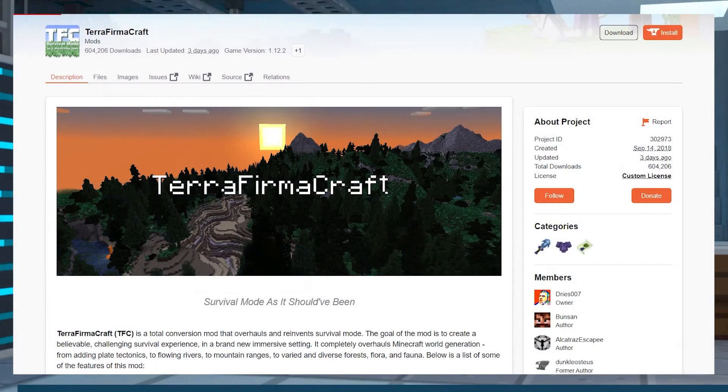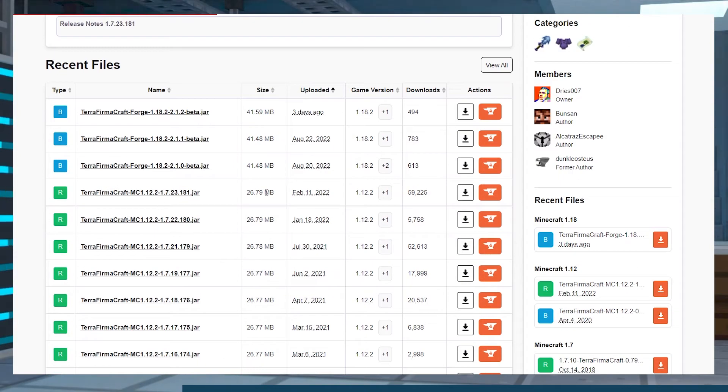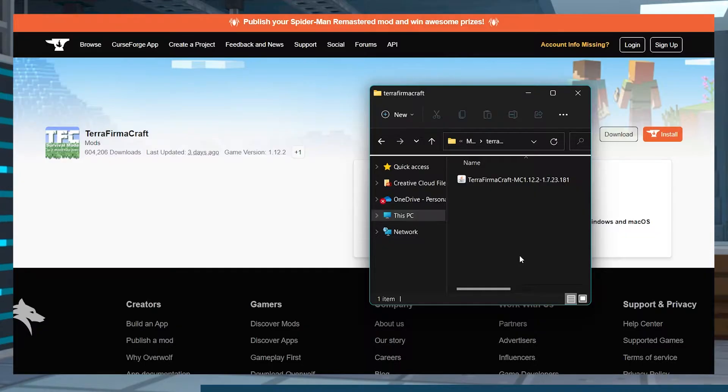This mod is only available for versions 1.7.10 and 1.12.2, so keep that in mind when choosing if this is the right mod for you. Visit the TerraFirmaCraft CurseForge page and near the top of the page, press Files to view all of the files. Find the version that you want to use, then use the download button to the right and save that file in a safe location for later.